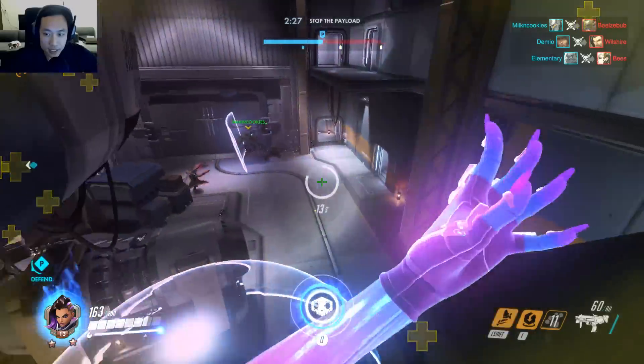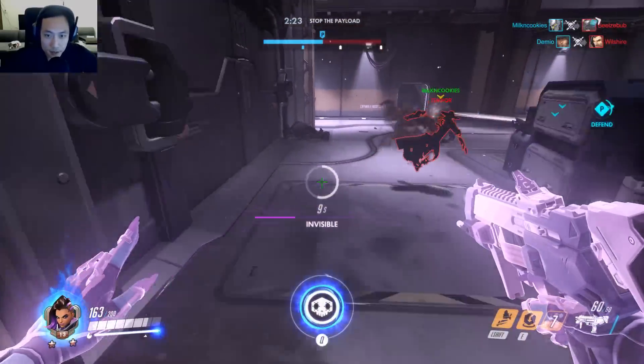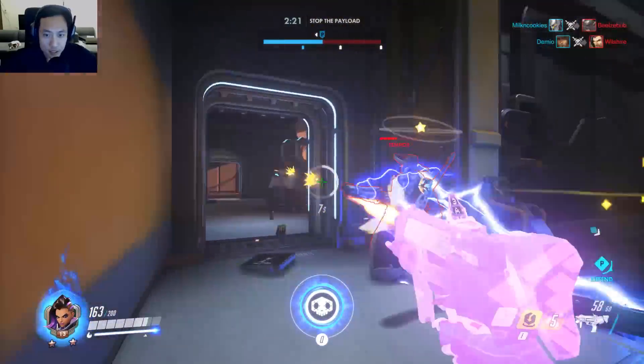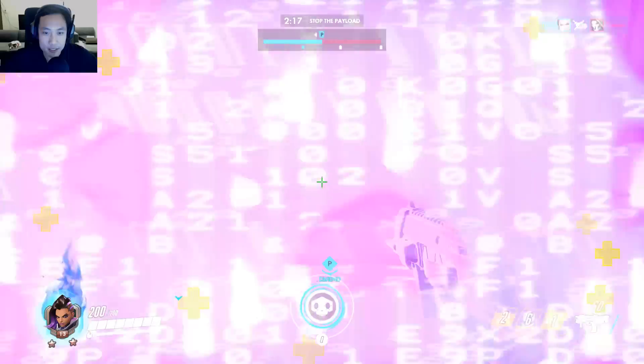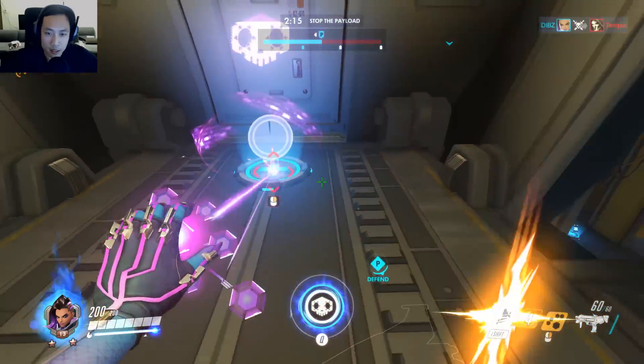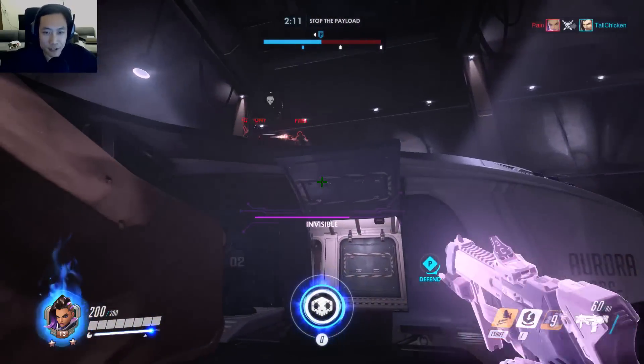Trying to use my hack and also my teleportation device in case I need to get my health back. Going to get rid of this Reaper. If you want to get out of stealth, all you have to do is push any action button — if you shoot, melee, or hack, it will take you out of your invisibility. That's what you want to be careful about.